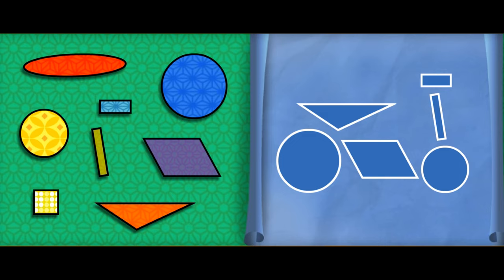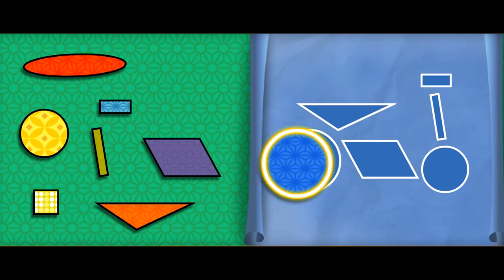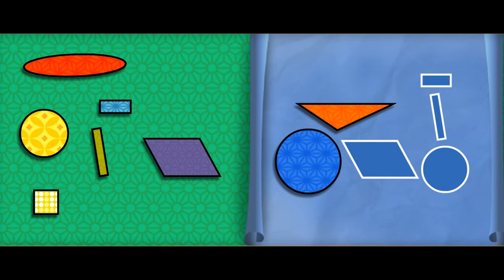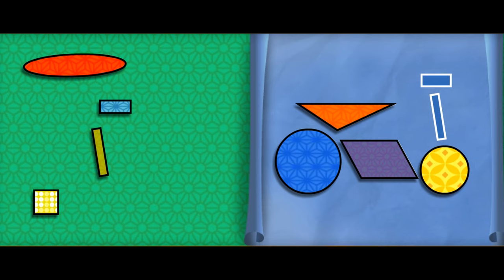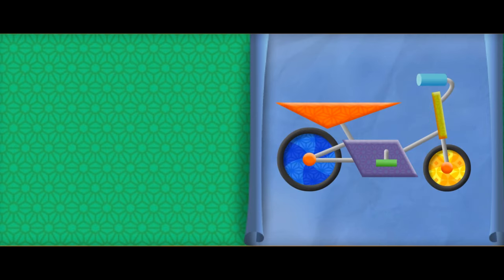Leave that to me — I can build us a bike with my super shapes! Here's a blueprint for our new bicycle! Umi friend, find the shapes that fit the blueprint — click a shape to pick it up, then click the right space to set it down! A triangle! A rhombus — it has four sides and it's shaped like a diamond! A circle! A rectangle — two long sides and two short sides! A rectangle! Super shapes — now we have the most awesome bike to win the race!